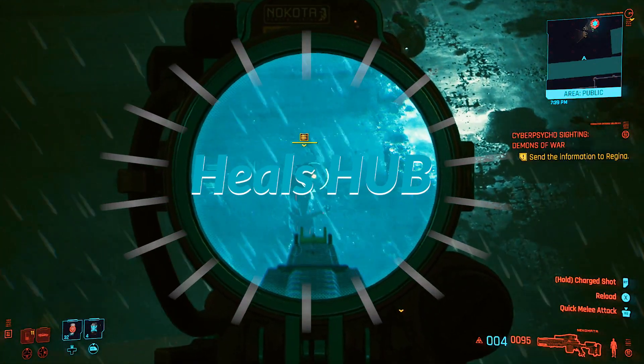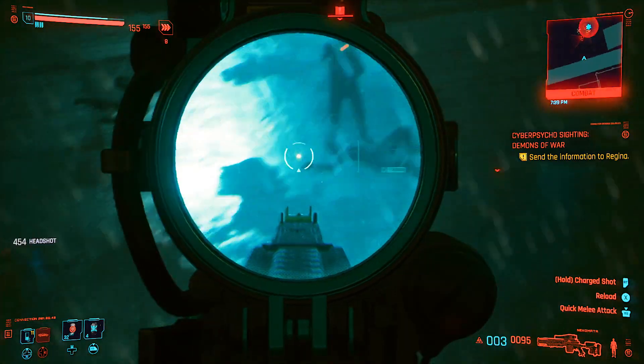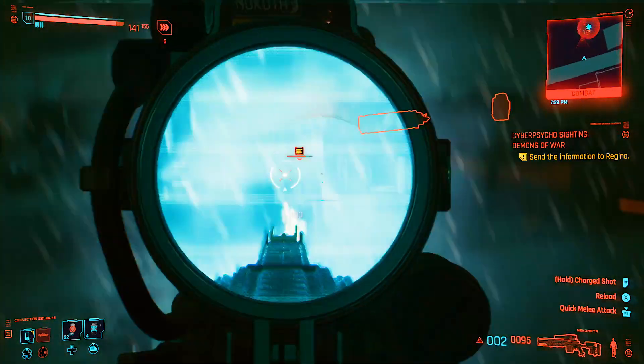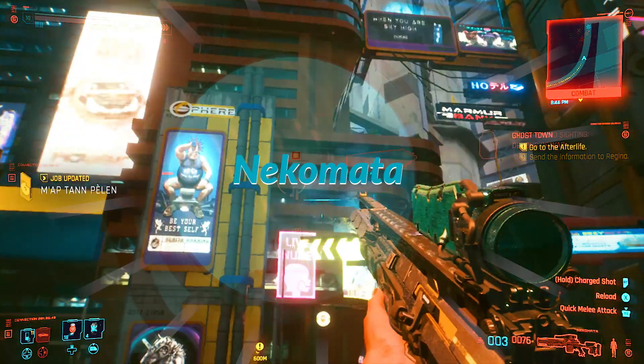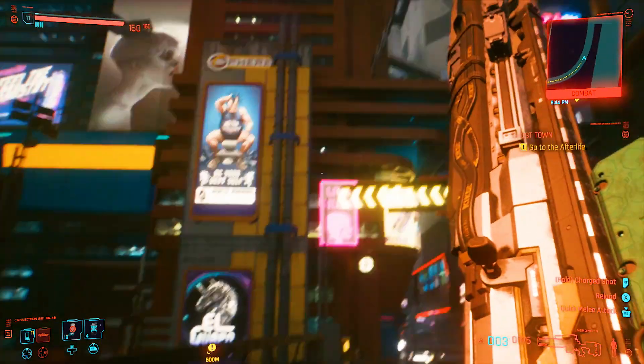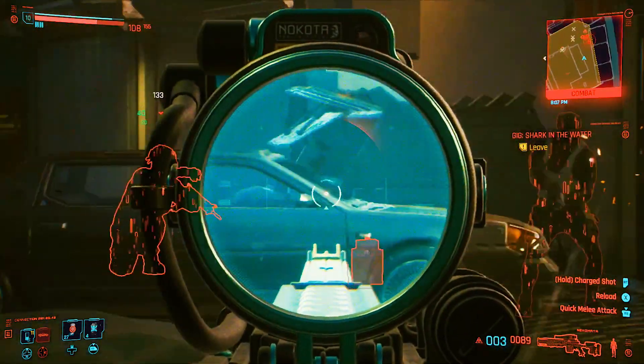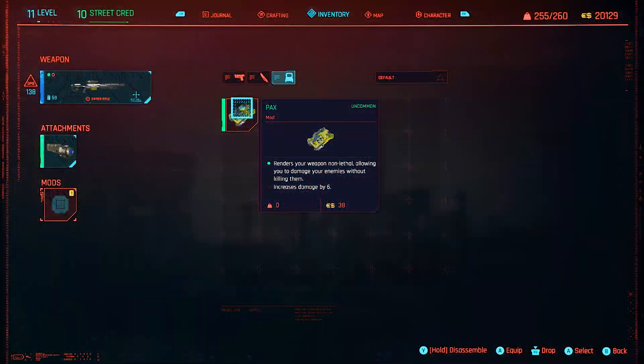Welcome to the Heels Hub. In this video I'm going to show you where you can find a solid sniper rifle very early in the game — the Nekomata rare tech sniper rifle, which is not the best sniper rifle in the game but it's a very powerful one to start with, plus it comes with some cool attachments that can be passed on to other weapons as you level up.